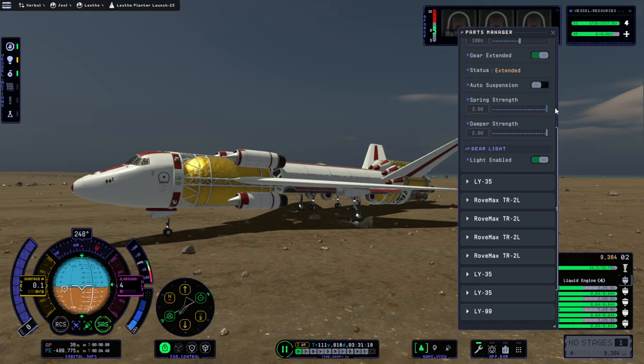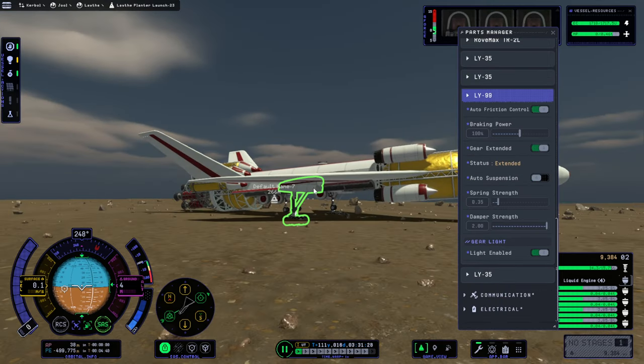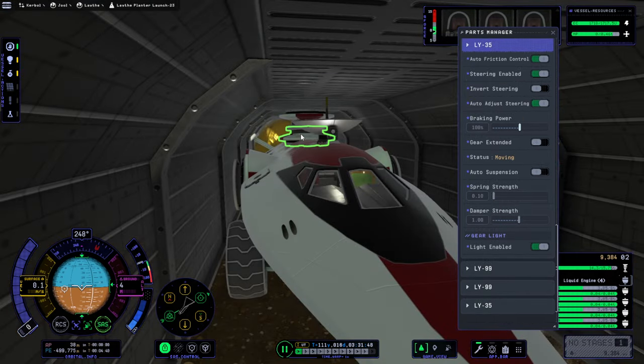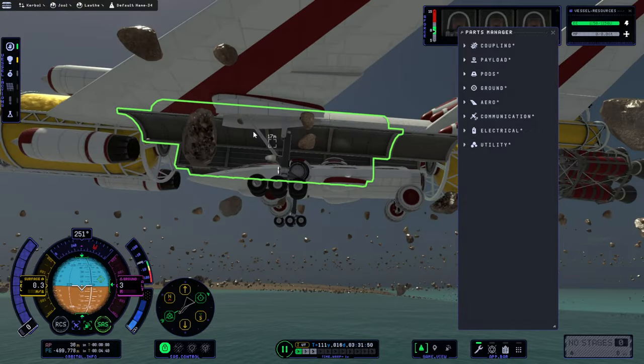I don't know if that's working at all though. Maybe reduce the damper strength? I was hoping that would raise it up a little bit, but so far it's not raising it. Maybe we have to be rolling at the same time. That was one thing to try and get the cargo clear of the bay. Our problem is trying to get this out — well, not out, but clear.